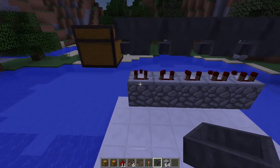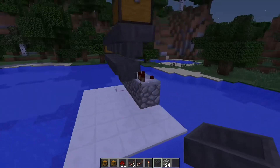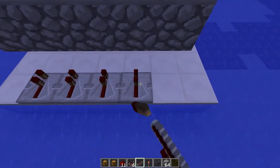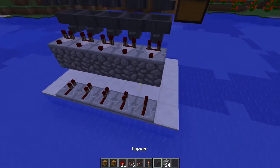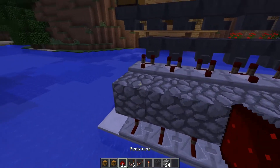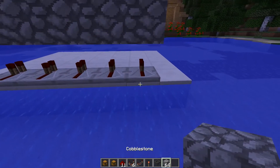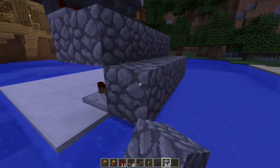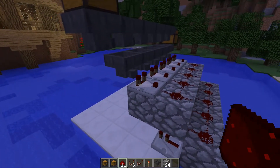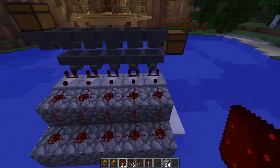Now you have to put hoppers facing the redstone comparators like this. Now you have to put some repeaters like this. Now you put a building block over the repeaters, you put redstone on these building blocks, and then everything behind the repeaters and put redstone like that. So this comparator connects to this repeater, etc.